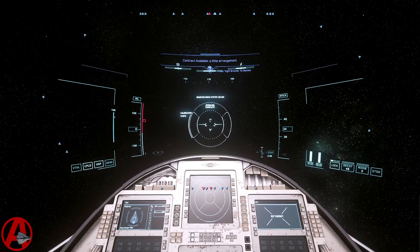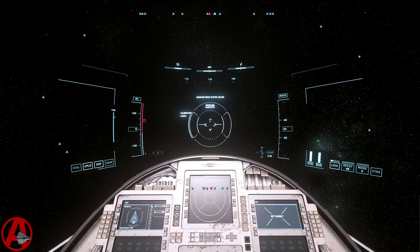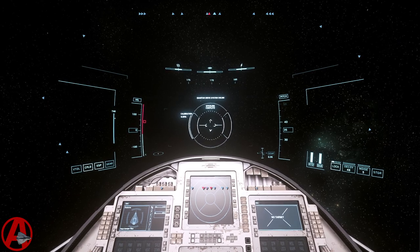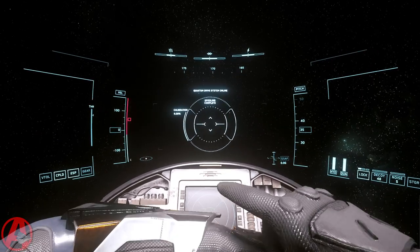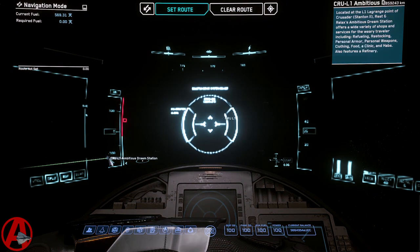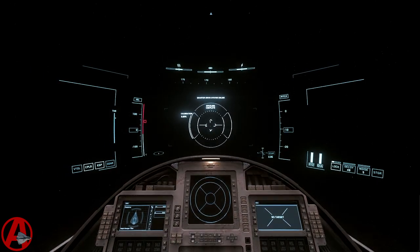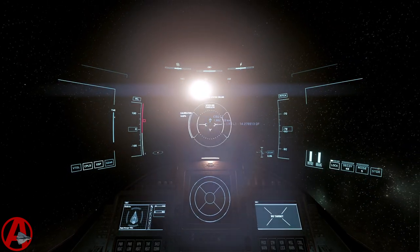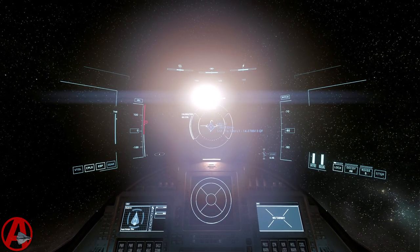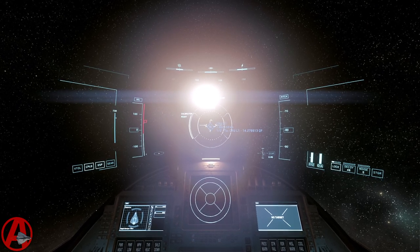The stations are navigated by name, so Kruell-1 is Ambitious Dream Station. Ava, navigate to Ambitious Dream Station. Pretty straightforward stuff. Ava, warp vector one. Jumping.